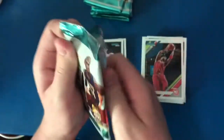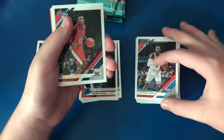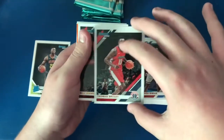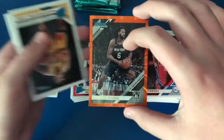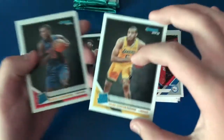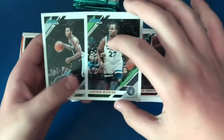Another Hawk but he doesn't play for them anymore. Pack six: Hamidou Diallo, and we got an orange laser — Thomas Bryant — Ben Simmons, and our orange laser is DeAndre Jordan, that's a cool one! Also Talen Horton-Tucker, Sekou Doumbouya — that's a good rookie — Andrew Wiggins, and Lonnie Walker.